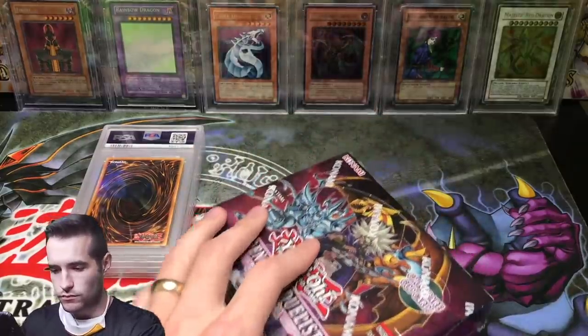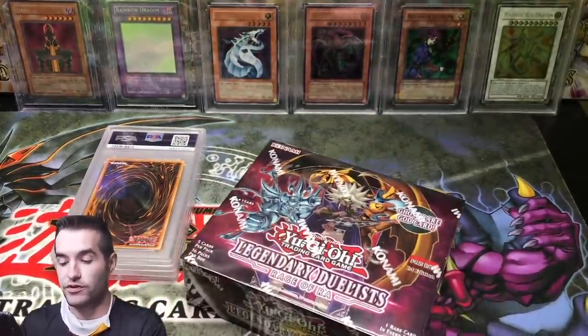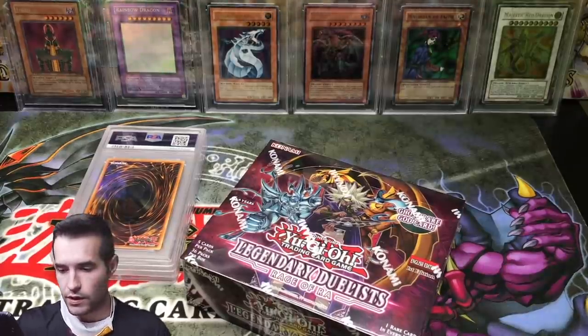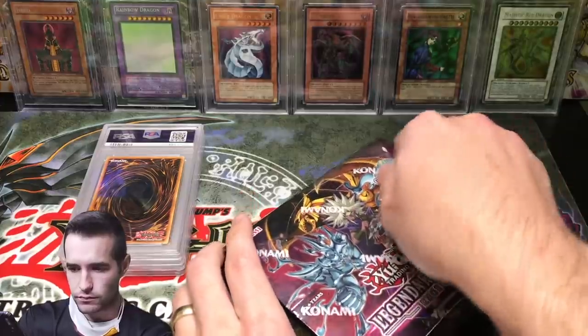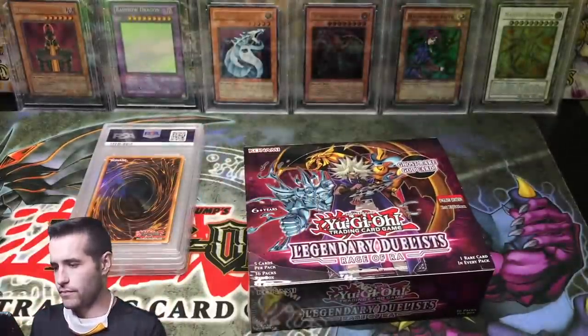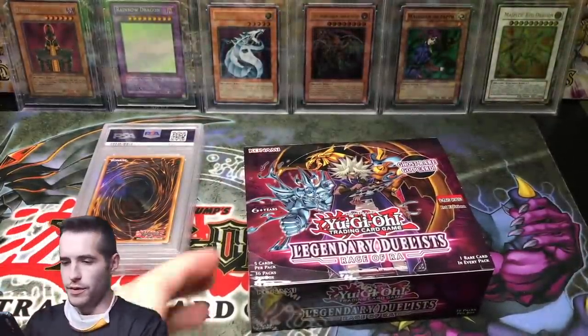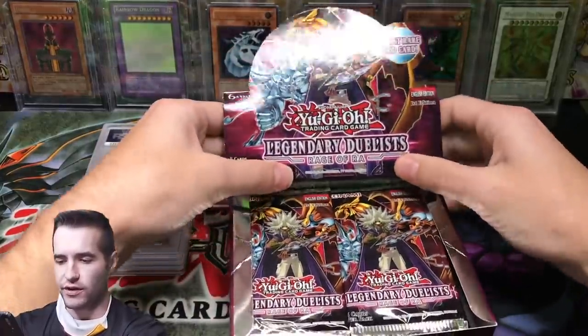Here we go. Hopefully we can pull the Ghost Rare Winged Dragon of Ra, or just the regular Winged Dragon of Ra — we haven't pulled that one yet either. Let's see if we can pull another Egyptian God Slime, Winged Dragon of Ra.